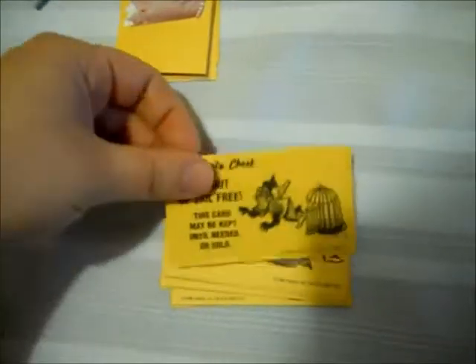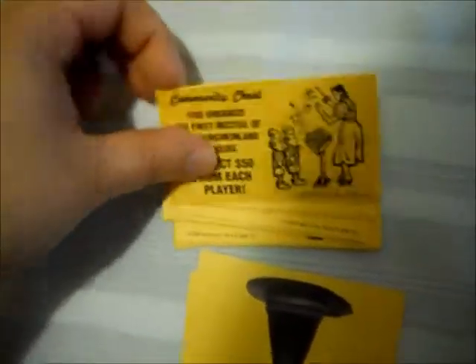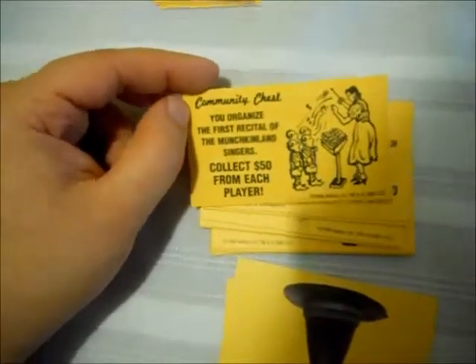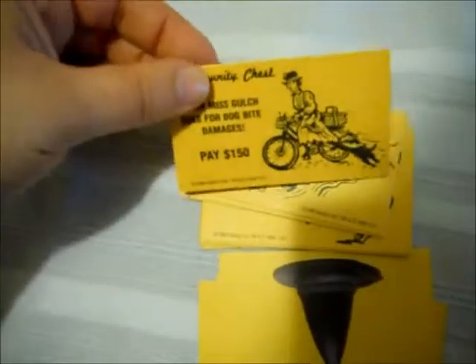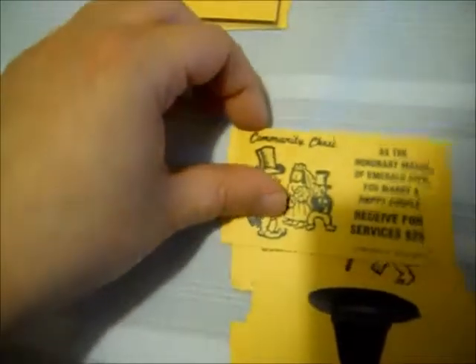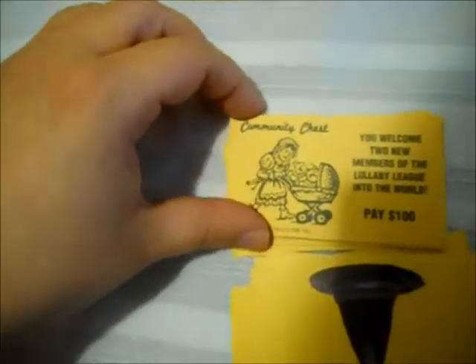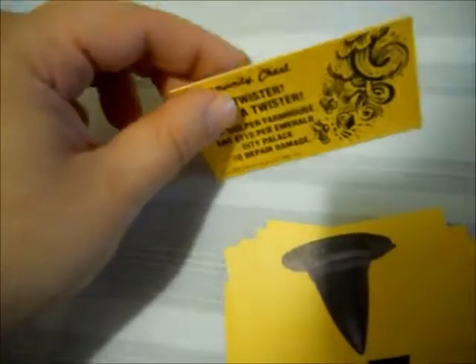The Community Chest cards feature the Wicked Witch. One sends her to jail — that's cute. Another says 'You organize the first-ever style of the Munchkin Land Singers.' I like this one too. Look at the drawings, they're just so cute. I'm not sure if the 75th Anniversary Edition has these cards, or if they have the type you see in collectible Monopolies now, where it's photographs from the movie.